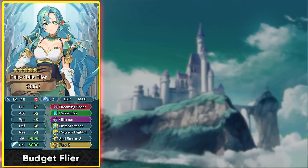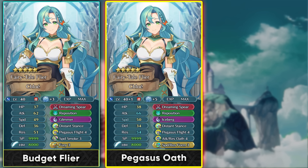Being faster helps with the pseudo Null Follow-Up you can get from Pegasus Flight 4's Omnibreaker effect and the guaranteed follow-up from her weapon. Fury gives extra visible stats, making it ideal for boosting visible resistance and speed for Pegasus Flight 4. For more premium skills, Attack Resistance Oath 4 helps with visible resistance, giving more flat damage reduction, true damage, and Pegasus Flight debuffs.